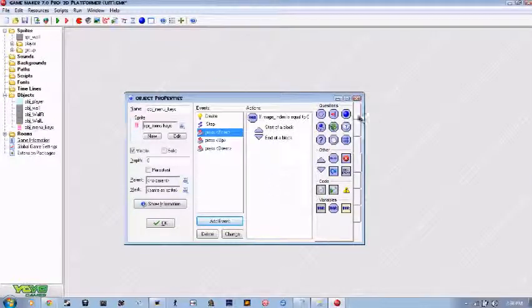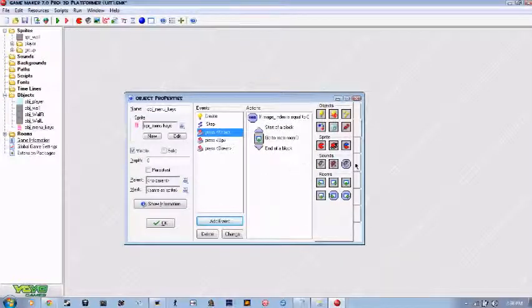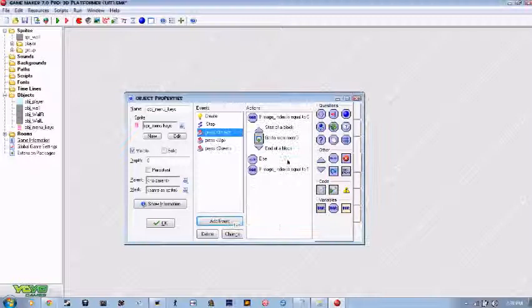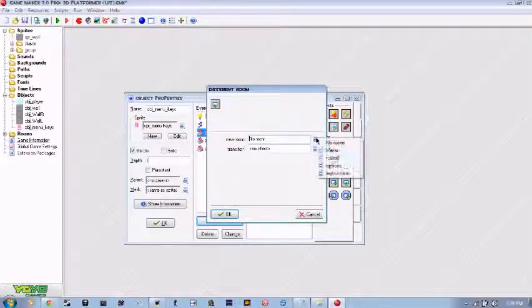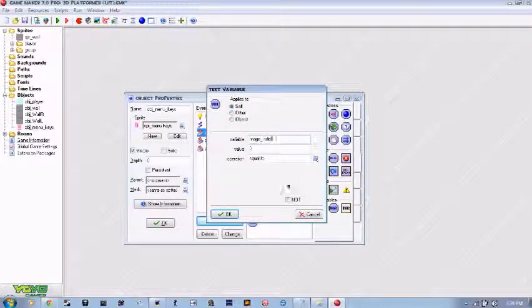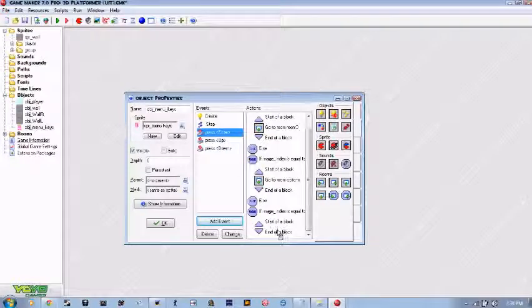That will take you to a different room — specifically room zero, which is the play room, with no transition, because transitions typically don't look very good. You'll want to say else if image_index is equal to one — remember that is options — and it'll take you to the options room. Then else if image_index is equal to two, that is the instructions window because it's blue, and it'll take you to the instructions room.